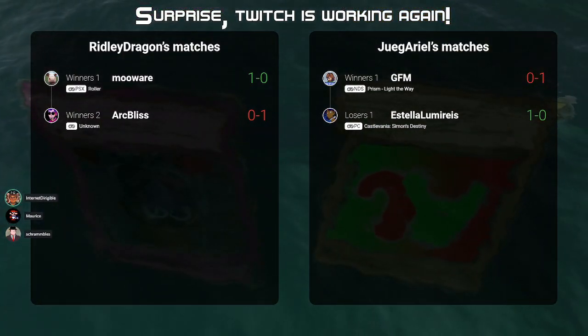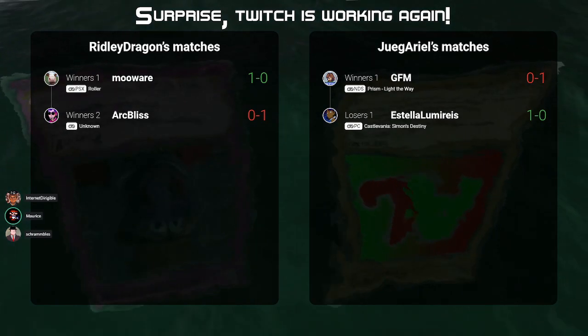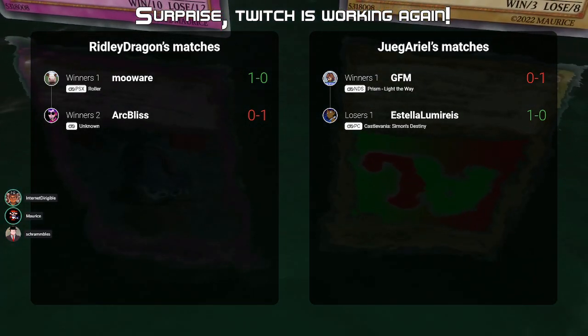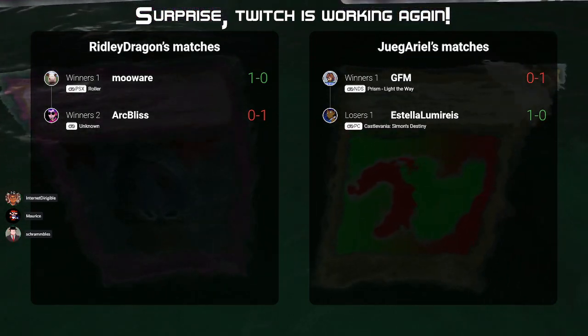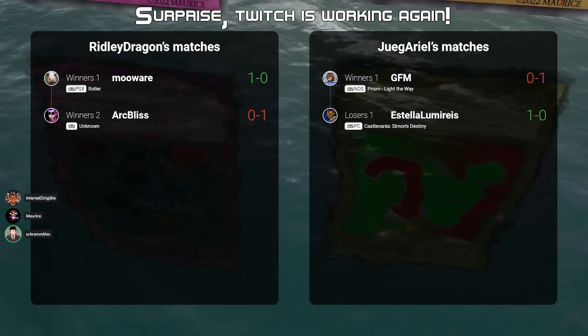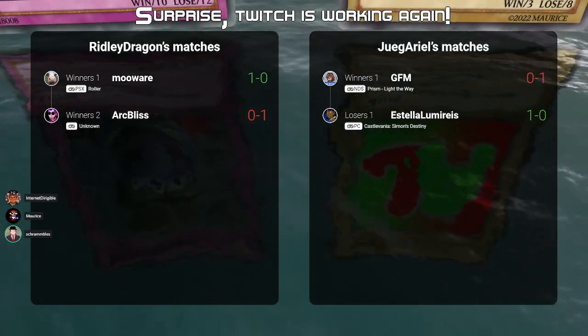Double elimination still makes no sense to me, I don't get it. Yeah, we trust Chalund, which is a scary proposition. So we look at Ridley Dragon — beat Meware and Roller, but lost to Artbliss in Unknown.